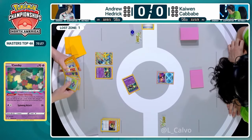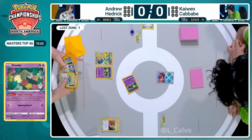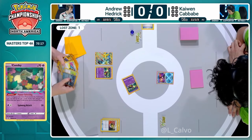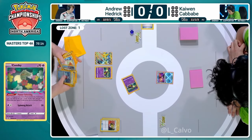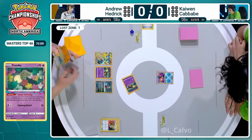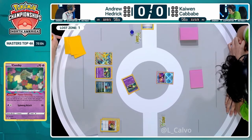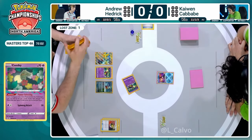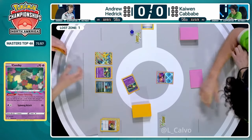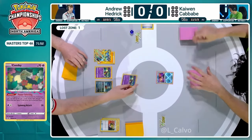One card in the Lost Zone now off of that Flower Select, another Comfey hitting the bench for Andrew Hedrick as well as a Nest Ball. Probably going to be able to establish the Greninja, maybe draw a few extra cards. Against Gardevoir there's a lot of Ionos happening. I love grabbing that Iron Bundle, which immediately gives you protection against any Flutter Mane shenanigans. But Andrew having that Colress in his hand is really good - Kaiwen already knows he has it because Andrew almost played it.